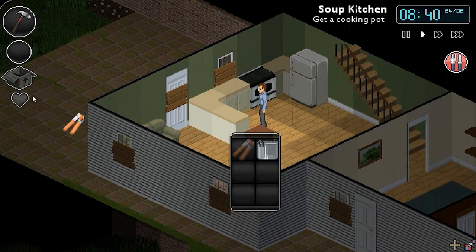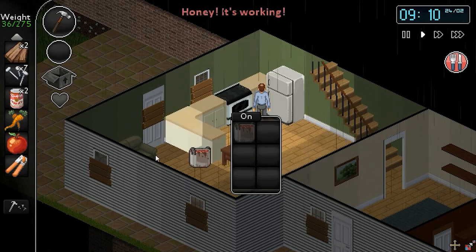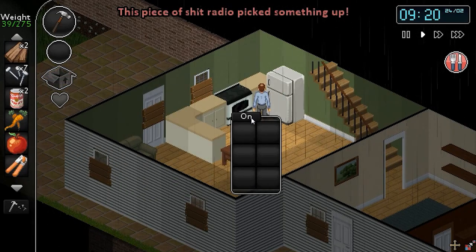You return home to find a can opener and cooking pot to make a pot of soup. As you place it in the oven, Kate calls you upstairs to listen to a radio transmission. Make sure you turn off the oven.